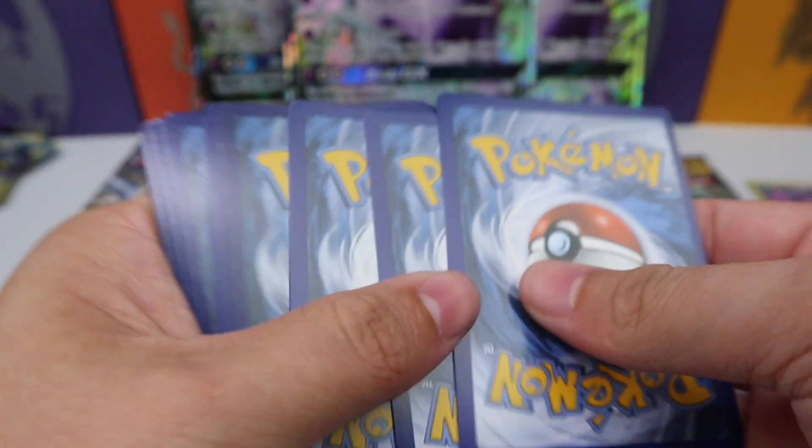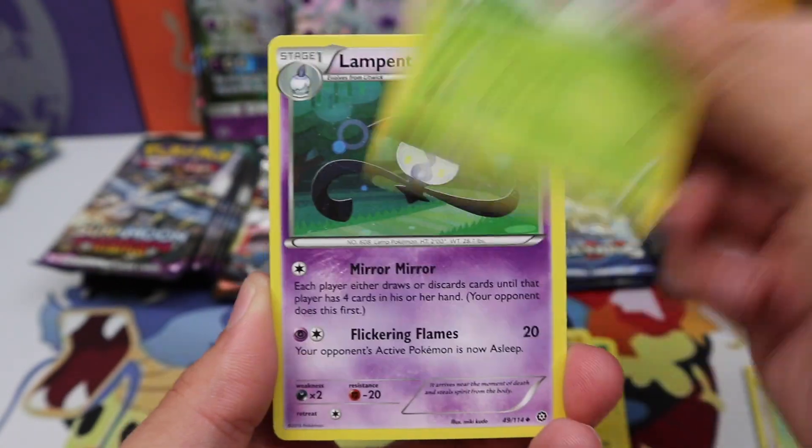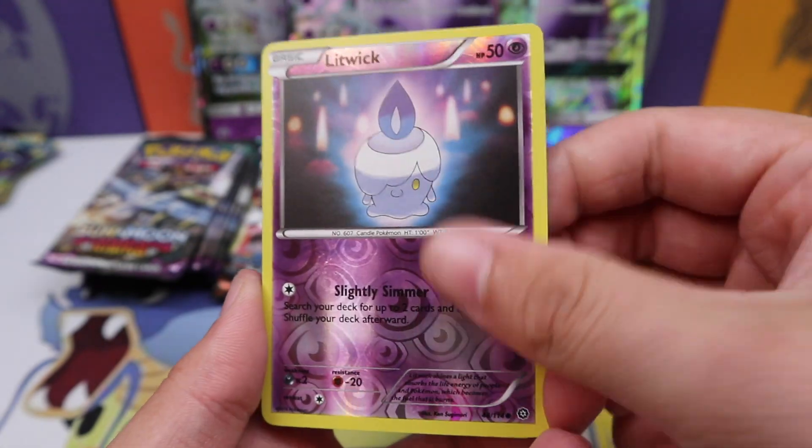We have a Steam Siege one for you — Ponyta, Rufflet, Larvesta, Joltik, Tangela, Lampent, a Clang, Captivating Pokepuff, Litwick, and a Jumpluff regular rare.